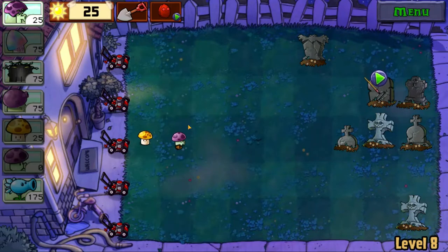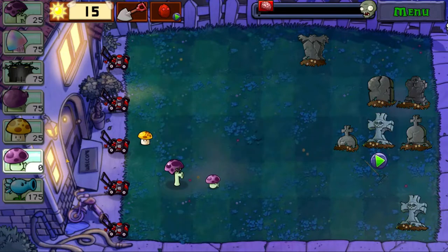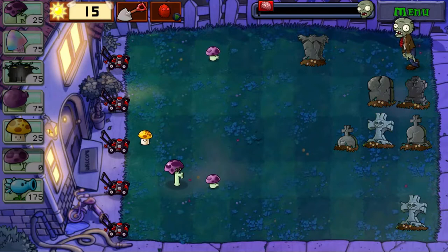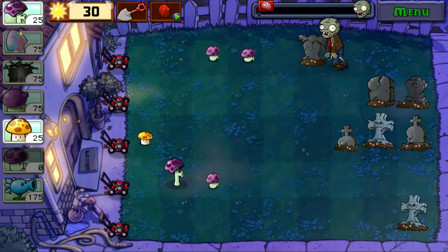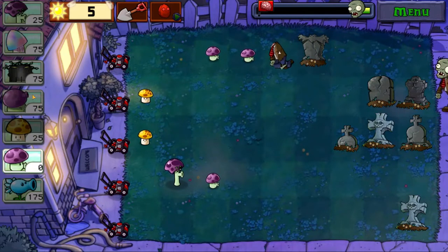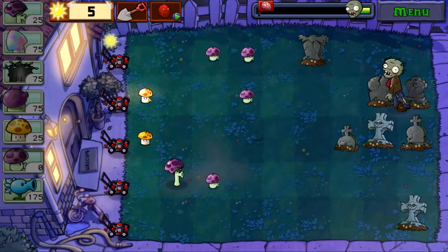Start by placing, as usual — place this at the back; it costs 25, pretty cheap considering its range. Generally most mushrooms are cheap. Plant one there to clear out that zombie. I think I made a mistake — I shouldn't have planted down the scarecrow mushroom, or whatever it's called. But it's fine, I'll speed this up a little bit.